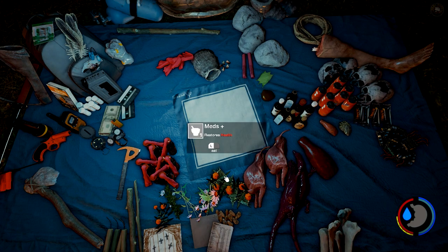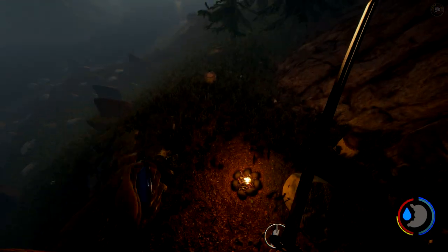We can craft a med item — we're gonna need more aloe for sure. Let's take off our lighter, jump down to the fire, stoke that up, and we're going to be leaving this area and heading back.